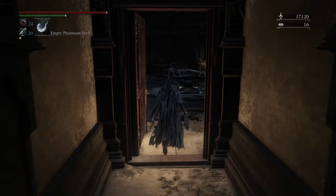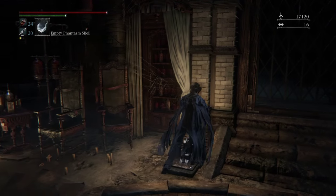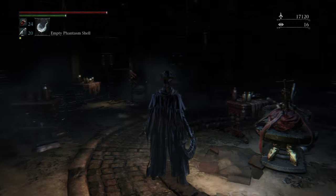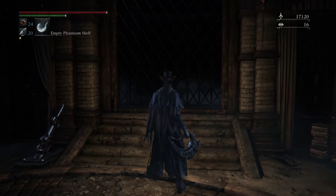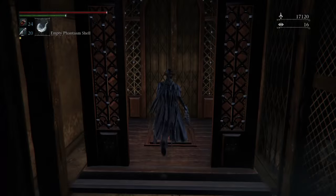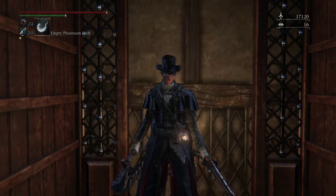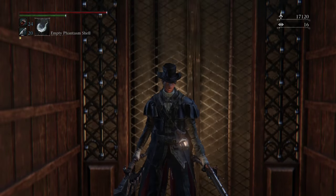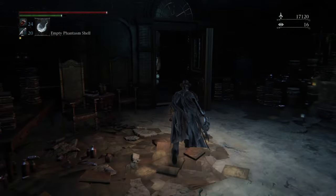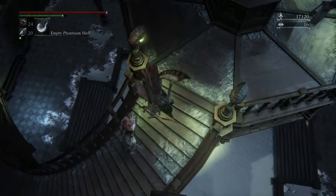You're going to go into here the shortcut and you're going to take the elevator. There's going to be a bunch of gun enemies here. If you want you can just dodge them and you're going to go this way. There's going to be this guy. You don't really have to fight him. You just need to roll down to here.